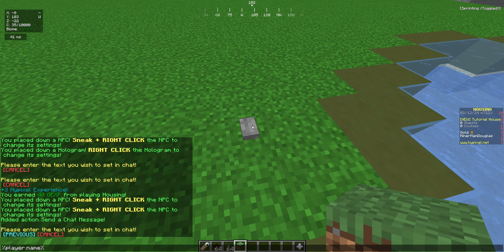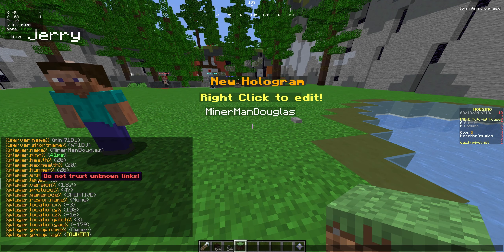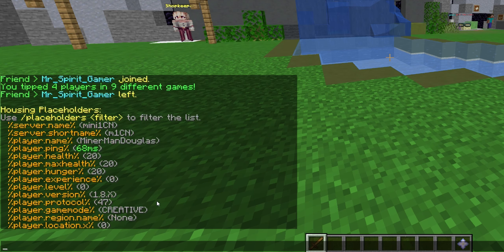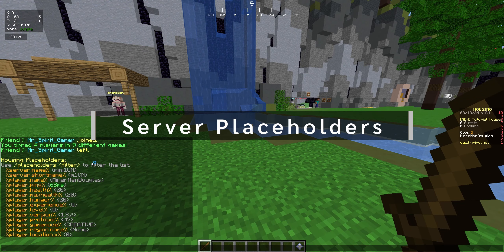The strings will update based on the player. For me, the player.name placeholder shows Minerman Douglas because that is my username. So anybody else on any other game on this house will not see Minerman Douglas — only I see it. This is the same for player stats and many different stats. Every single placeholder is surrounded by percentage marks, different main categories are at the beginning like server, player, house, date, then there's a dot followed by the main placeholder title. Some placeholders use a slash to enter a value.